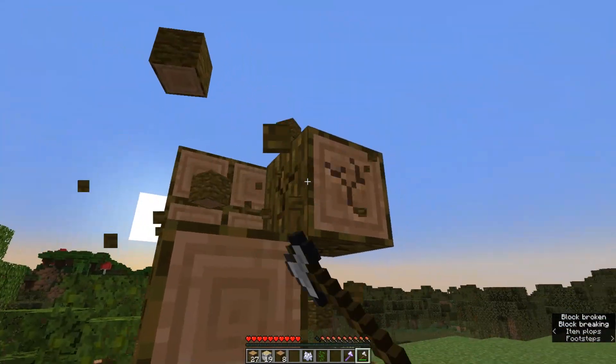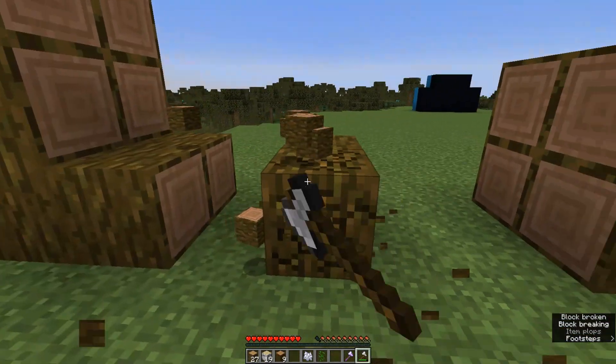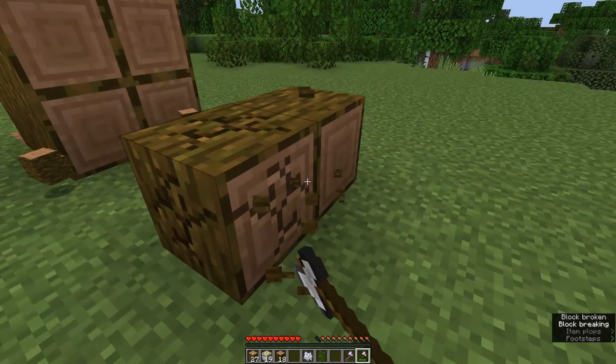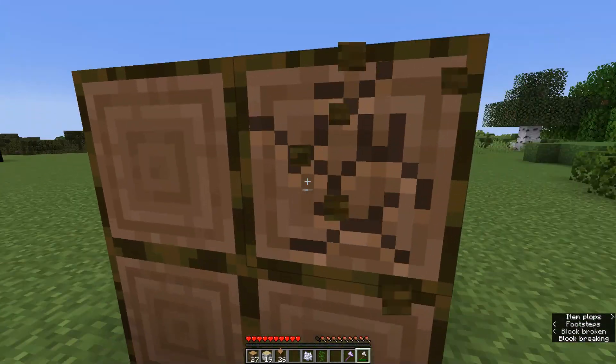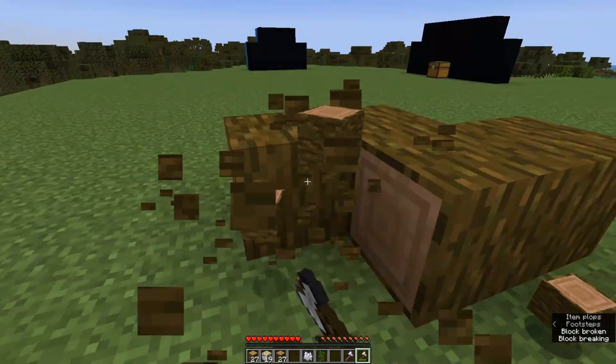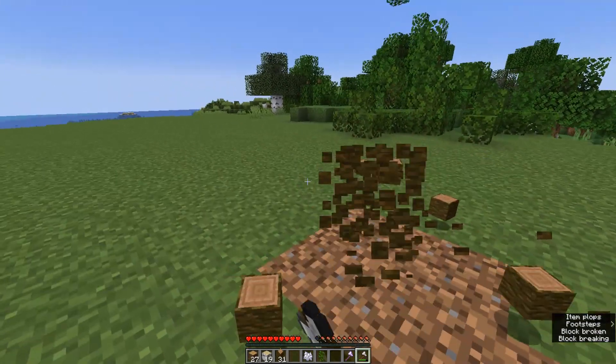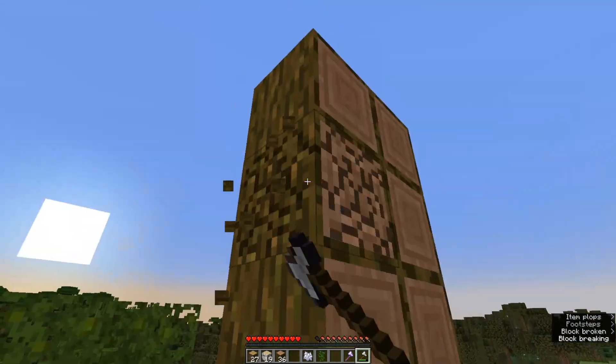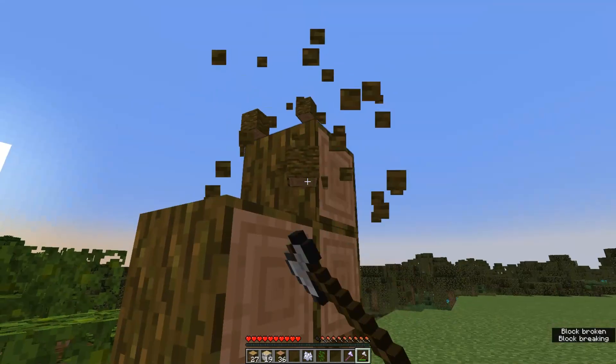This makes it a lot easier to harvest these things. It just makes sense that if you chop down a tree, it should fall down, and you should be able to harvest it this way. I love this so much. Minecraft, Mojang, you guys need to implement this right away — maybe not this exact mechanic, but something very similar, because this is amazing. This needs to be in the game.